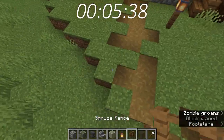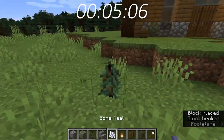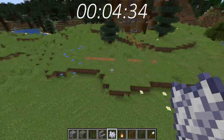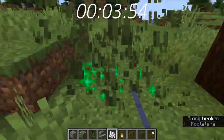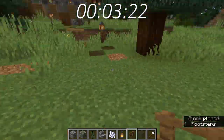Here we are just adding mossy cobblestone and vines to the build, plus more lanterns because the front part was pretty dark. Now I'm adding a path — we still have like five minutes, so I'm just going to do a bit of landscaping, adding a kind of courtyard. I would make custom spruce trees, but we don't really have time for that.